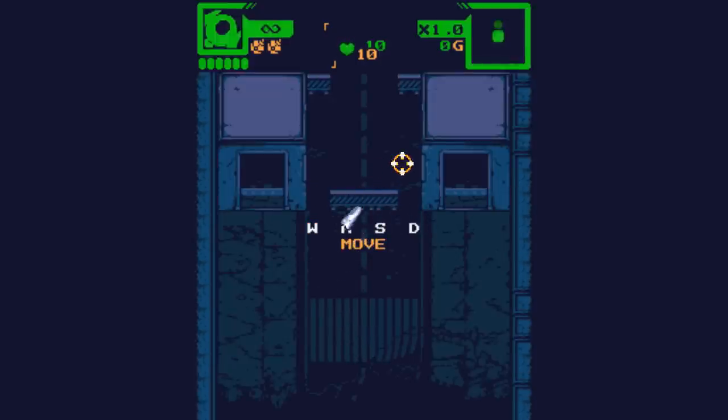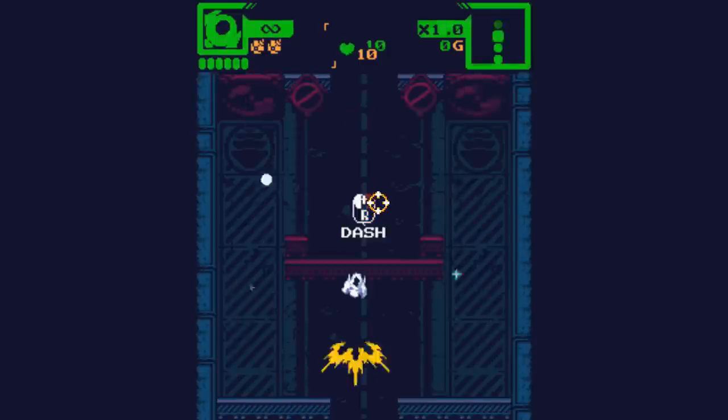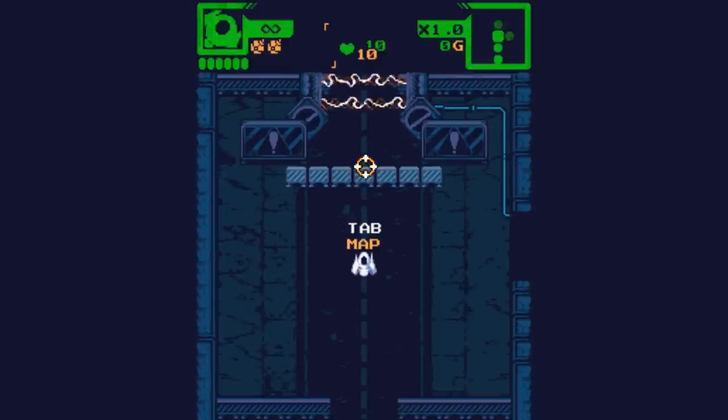So I can move my little ship — he rolls around and stuff too. We've got our little bullets, and what looks like a dash. Left click allows us to shoot so we can bust through barricades. We can also right trigger dash, and that'll take us up through airstreams. If I tap tab, that gives us a map for where we want to go.